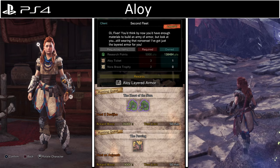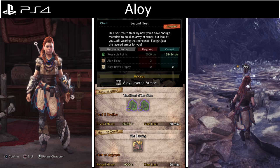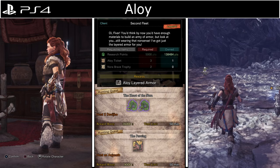Aloy Armor is a PS4 exclusive which gives your character the appearance and voice of Aloy from Horizon Zero Dawn. It's the same for both males and females. Aloy tickets are from the event quest The Heart of the Nora, and Nora Brave Trophies are from the event quest The Proving.